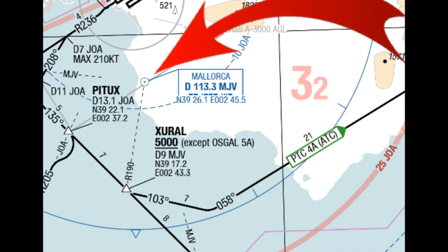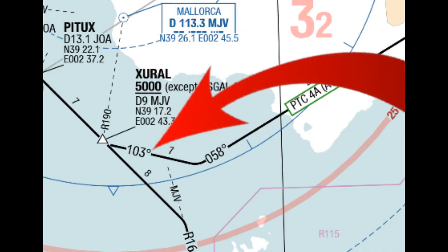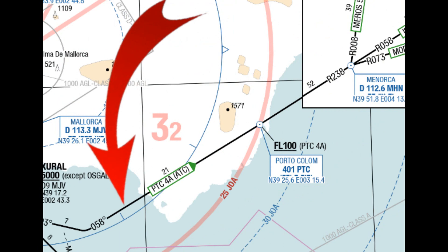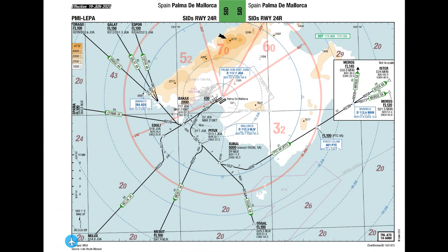From XURAL we turn left again on a heading of 103 and then we intercept the 238 radial inbound to Portocolom, which is another NDB here - so flying 058 because the radial is outbound but we are flying inbound. The departure then carries on outbound to Menorca but it's just a straight line, so I would say we finish here because it's 52 miles with nothing happening. Once we've reached this point the worst is over, so as you can see there's a lot going on in a very short amount of time.